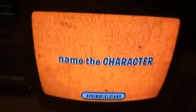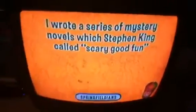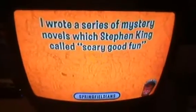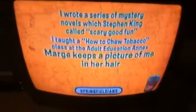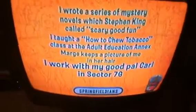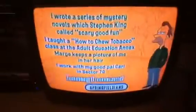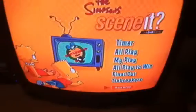Alright, now we just wait. Name the character. I'm gonna do this two or three times. 'I wrote a series of mystery novels which Stephen King called Scary Good Fun. Taught a how-to-chew-tobacco class at the Adult Education Annex. Marge keeps a picture of me in her hair.' I have no idea who that is. 'I woke up my good pal Carl—' Oh, I know who this is! I was right. I thought it was Homer.